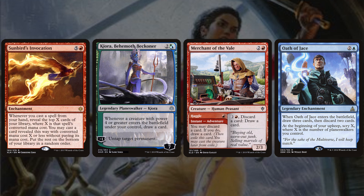We round the list with Sunbird's Invocation, a 6-mana enchantment that says whenever you cast a spell from your hand, reveal the top X cards where X is that spell's CMC, then cast a card revealed this way with CMC X or less without paying its cost. This is basically Wild Pair for your planeswalkers — cast a 4-drop planeswalker, reveal the top 4 cards, and if you hit another 4-drop planeswalker, they're cloning themselves, generating threats at an accelerated rate.